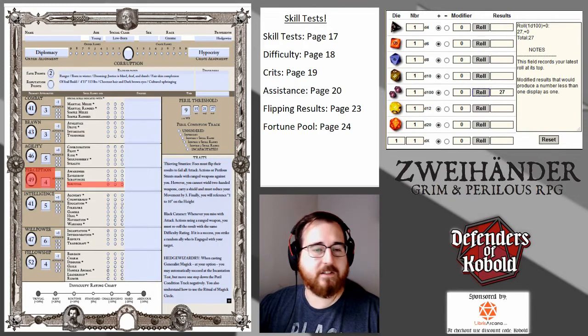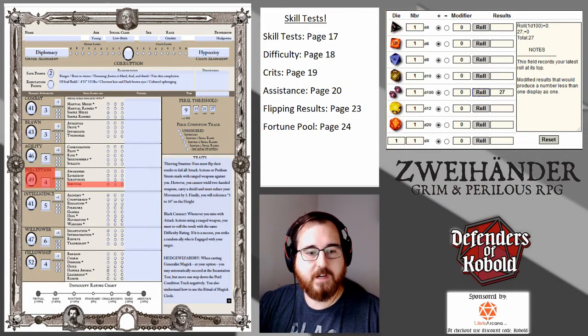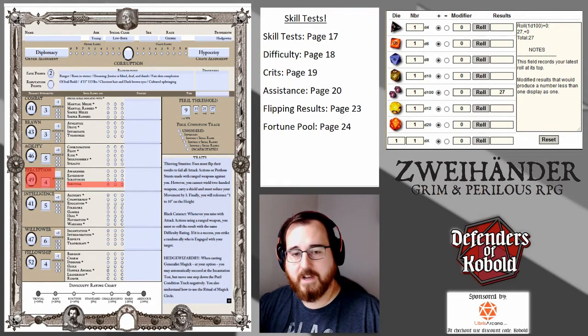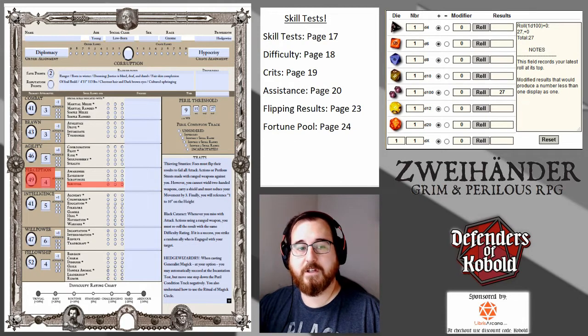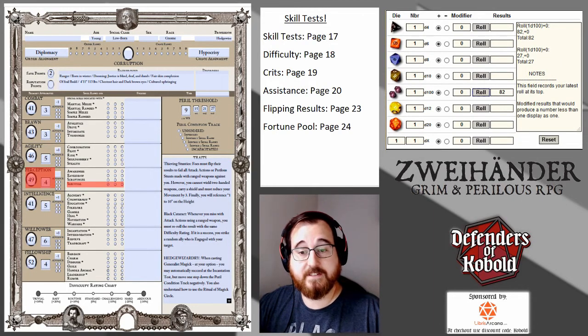Those three components are the primary things, but there are complications. The first complication is the peril condition track. As you move down the peril condition track through gameplay, it's going to make you start ignoring skill ranks. If I was at the 'ignore one skill rank' stage and made that survival test, I wouldn't get to add the plus 10 for my survival skill rank — it would just be my perception of 49, plus nothing for the difficulty, so I'd need to roll 49 or less. If I rolled an 82, I'd fail.